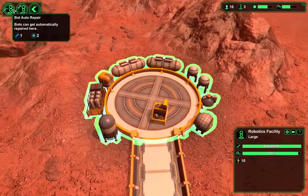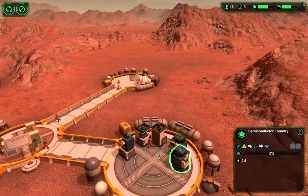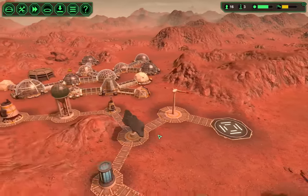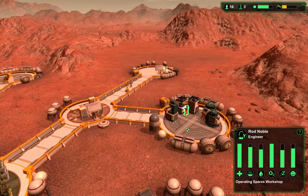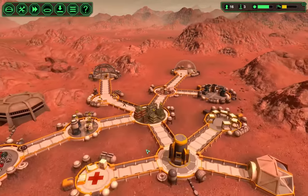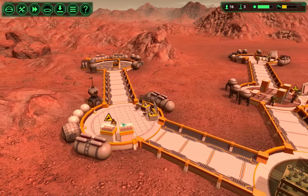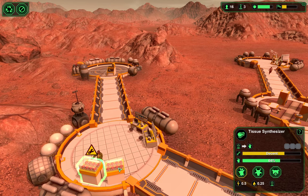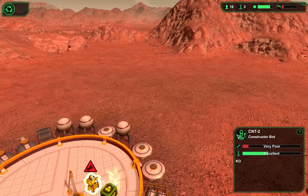I think I want a bot auto repair — that uses two semiconductors and that is a little pricey for me right now. I'm kind of hoping to get a couple more engineers. A ship landing with a biologist and an engineer would be perfect because I need another biologist — they not only deal with these plants but they also deal with the tissue synthesizer, which sounds just lovely. It's weird that these require so much maintenance.